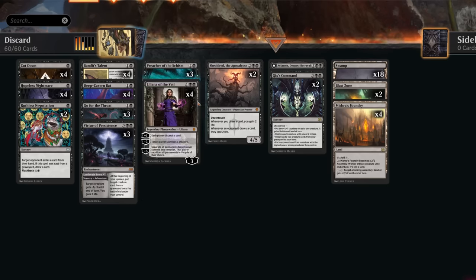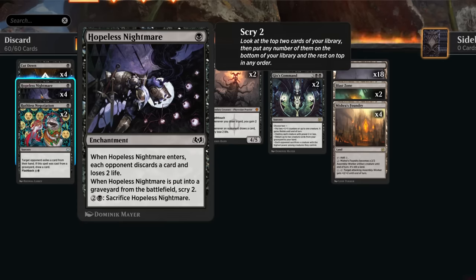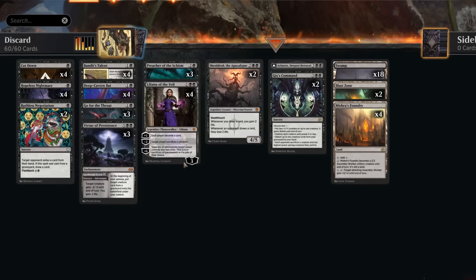At level three, Bandit's Talent becomes a card draw engine — at the beginning of our draw step we get an additional card for each opponent who has one or fewer cards in hand. So Bandit's Talent kind of does it all. We also support it with Liliana of the Veil: the plus one makes each player discard a card symmetrically, though we can often use the minus two first to make a target player sacrifice a creature, which is perfect if the opponent only has one creature in play.